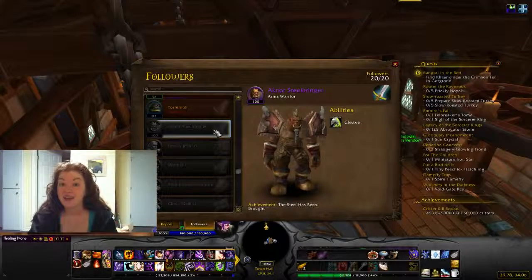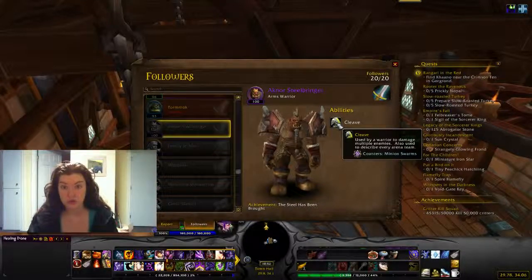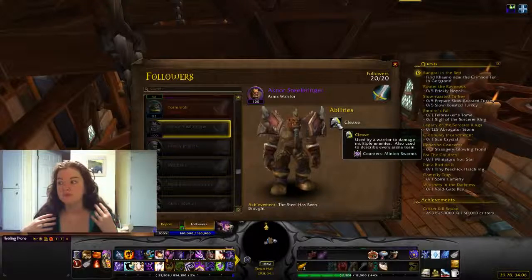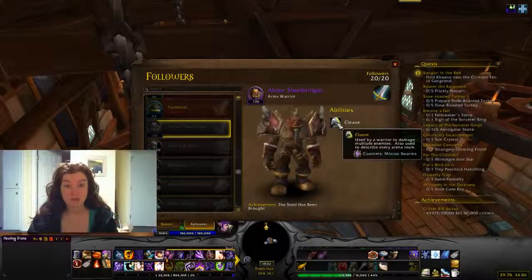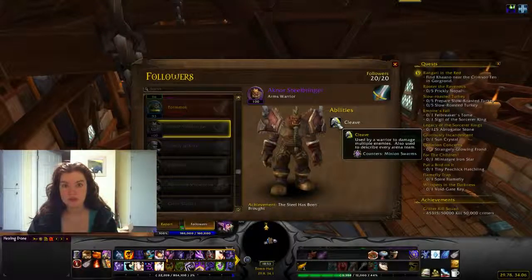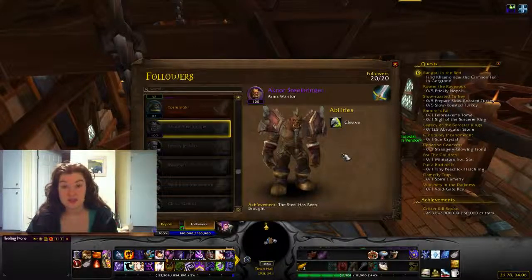Once you get to a level 2 inn there's a Headhunter you can talk to. You can tell her you're looking for someone to counteract a specific ability — like minion swarms. She'll show you three people and you pick one. They're always level 90 but can be uncommon, rare, or epic, so always try to grab the highest rarity. If they're all the same rarity, grab one who has another great trait rather than just an ability. You can also search by profession ability — for example, if you want someone to work in your Jewelcrafting or Tailoring building.